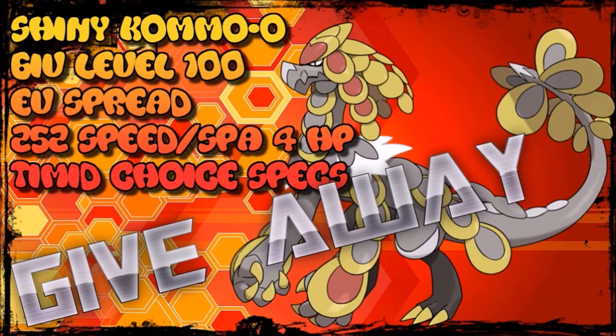The more questions of the day you respond to throughout this week, the higher chance you have to win this Kama-O shiny version giveaway. It's a shiny EV-trained level 100 with the EV spread shown on screen, together with Choice Specs, which will be included with the Pokemon itself. With all that said, enjoy this video.